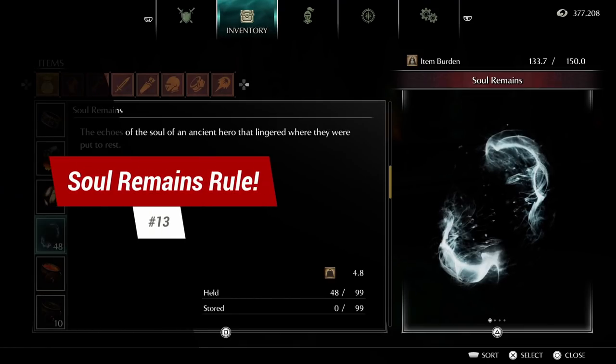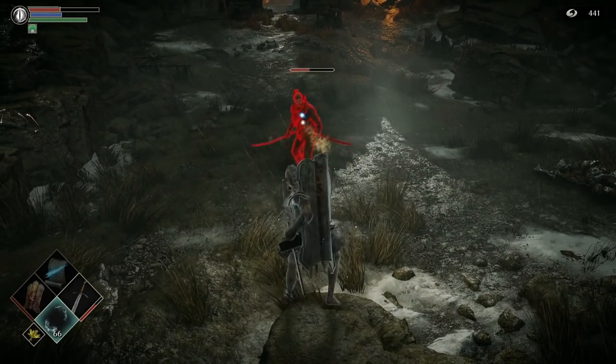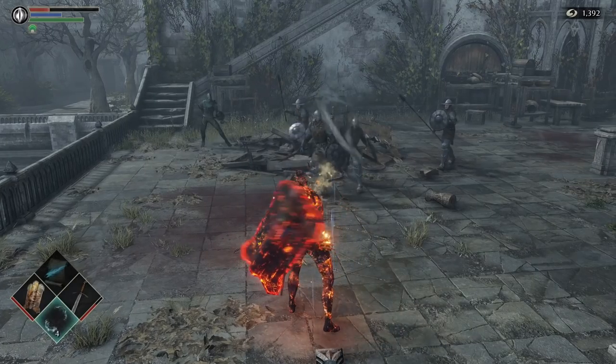Tip 13: Soul Remains break the game. You may have come across the item Soul Remains and not really thought much of them. Well, these are amazing. Throw them at or near an enemy and the enemy will start attacking the air, leaving them open for backstabs or just running past.